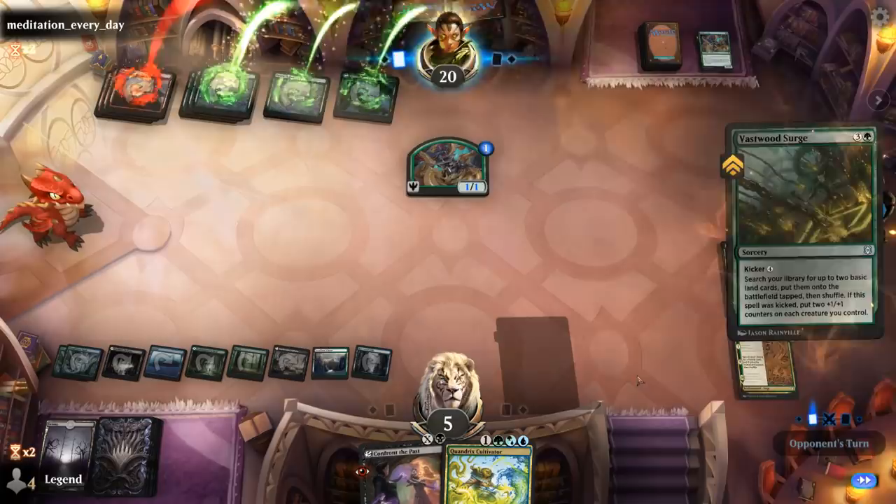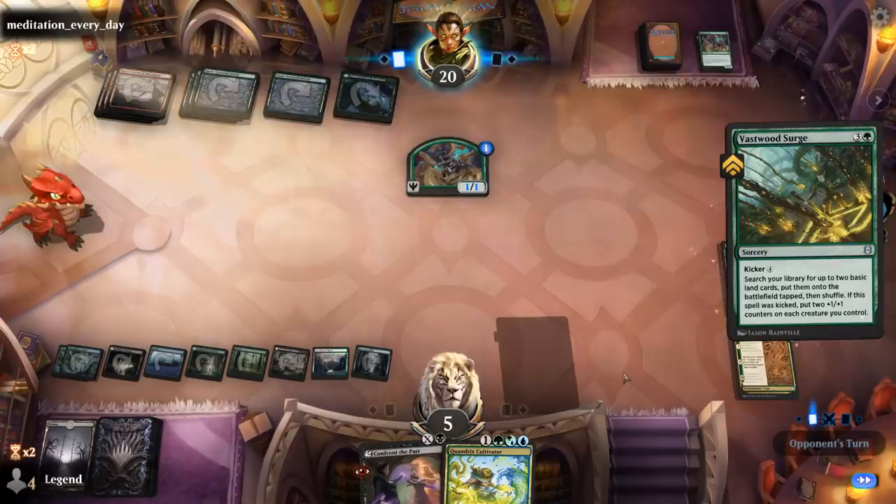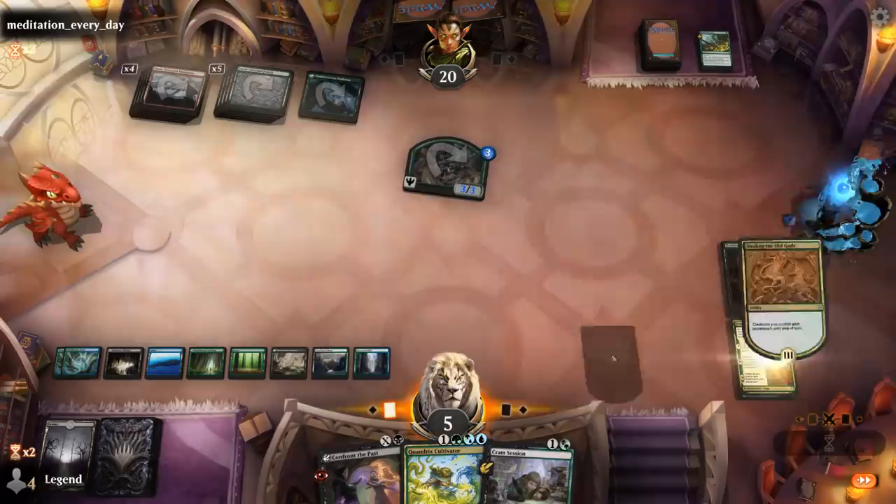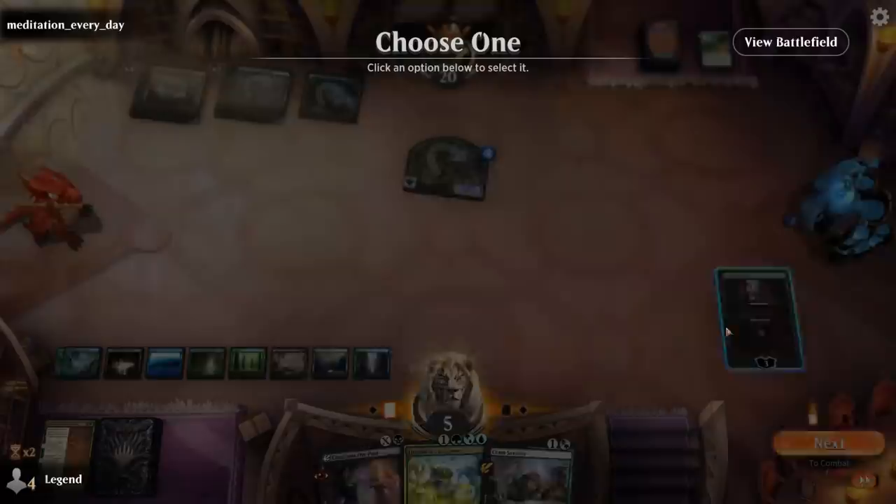Land first means no Brushfire — kicked Vast Wood Search, okay, that's still survivable. Goes after Professor Onyx, and there's Cram Session — perfect, we should be stable now.